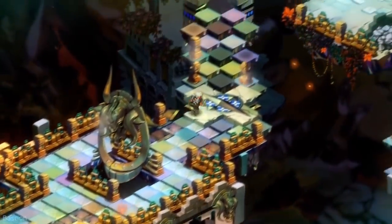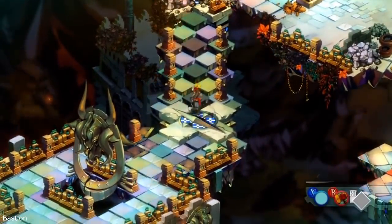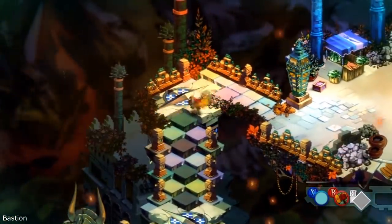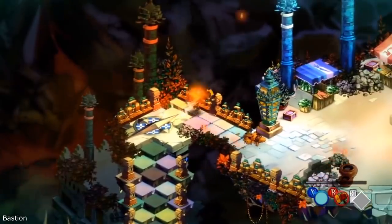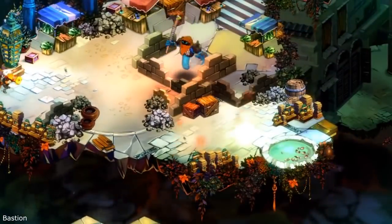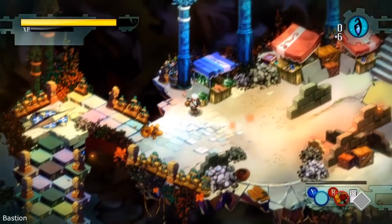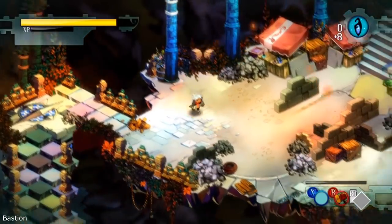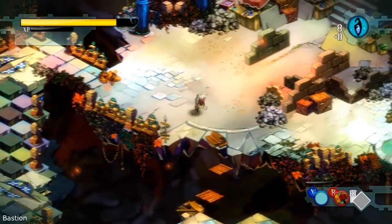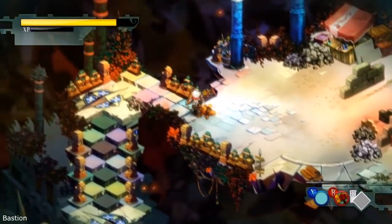Bastion. The first thing that catches my eye is the wonderful art style of this game — it's really unique. Bastion is an action role-playing experience that redefines storytelling with a reactive narrator who marks your every move. The narrator commentary is something like: this kid drinks a lot of vodka, now he sees enemies everywhere — we call this the white fever, and we also call the police.